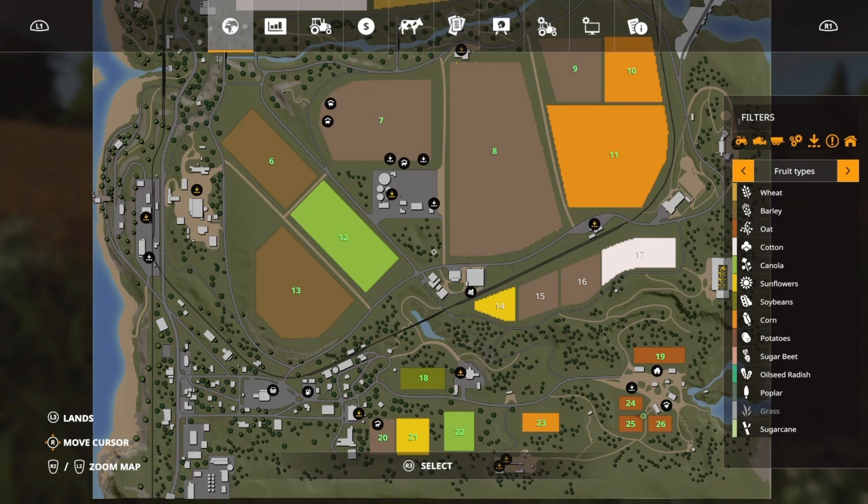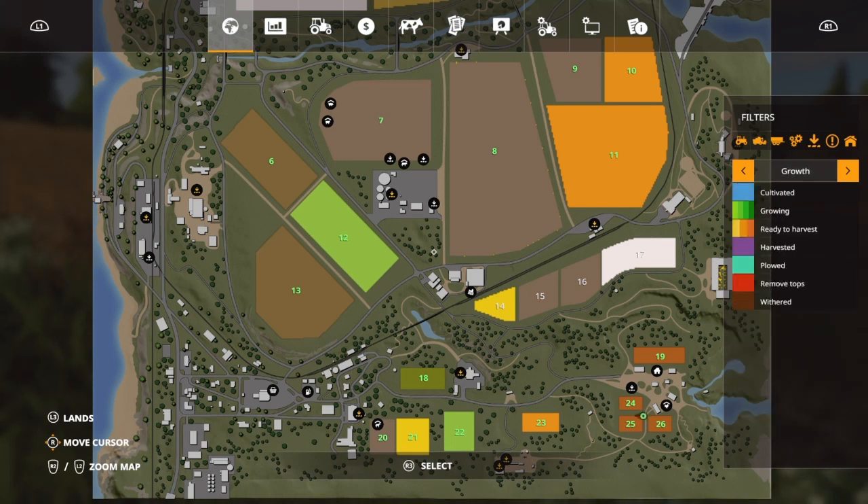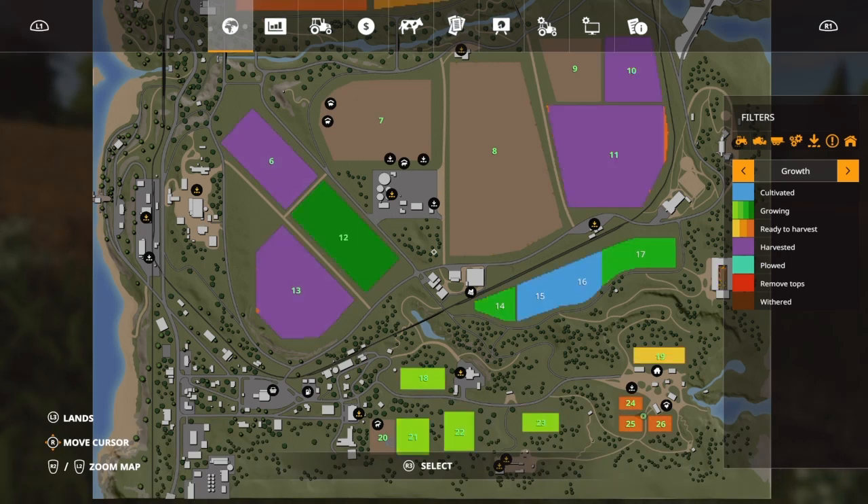If you look on the bottom right where it says filters, it tells us the fruit type - a dark orangey-brown color. We're looking at fields 19, 24, 25 and 26. Using the little stick you can scroll through and that tells us various bits of information. What we're interested in is the growth stage. Fields 24, 25 and 26 have changed color - they're ready to harvest. Green fields are still growing, and purple fields are pretty much most of the other fields.